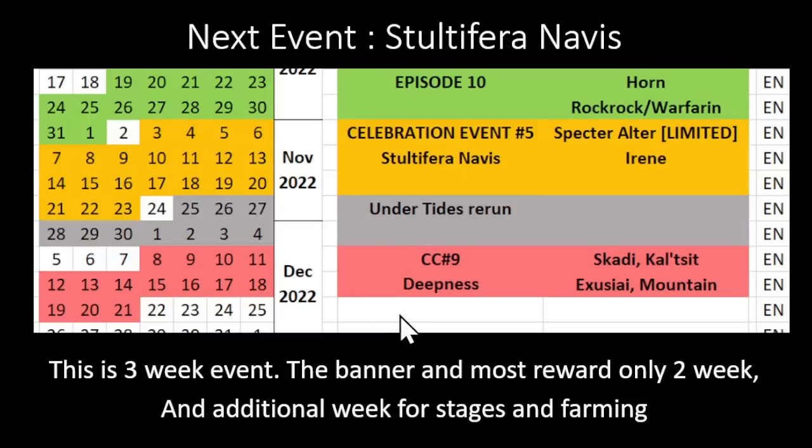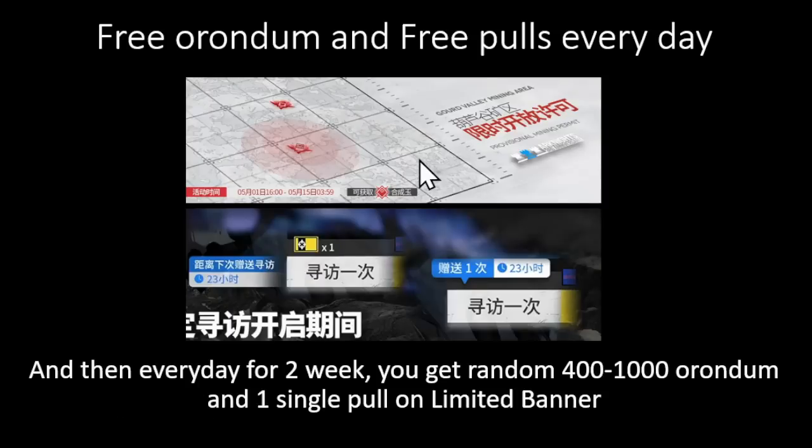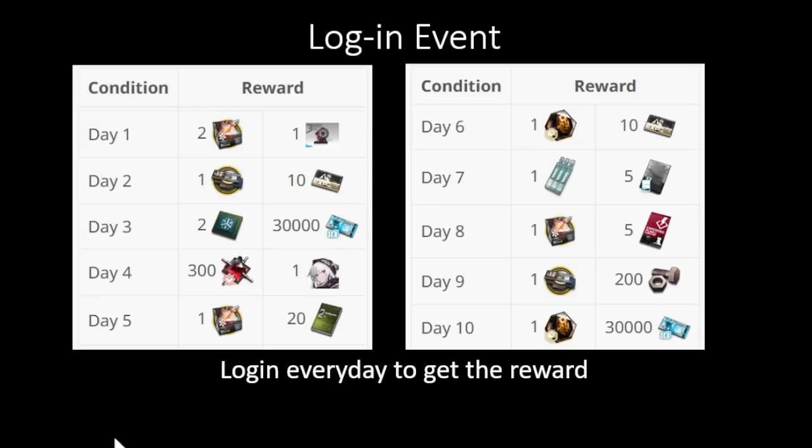This is the next event — it's a three-week event. The banner and most rewards are only for two weeks, with an additional week for stage farming. Every day for two weeks you will get random Orundum between 400 and 1000, and a single free pull on the limited banner. Log in every day to get the rewards.